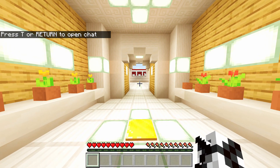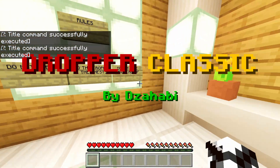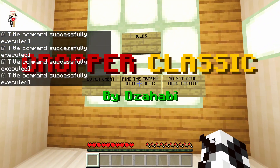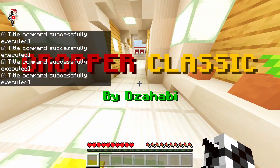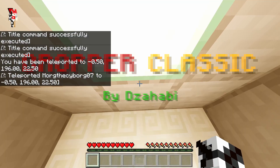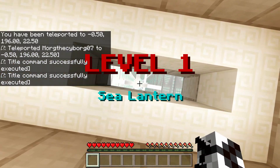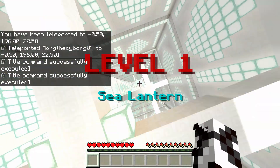At number one is Dropper Classic made by the Sahabi. I'm sorry if I said your name wrong. Before I talk about this map, I just need to tell you something. I'm not putting these dropper maps in a particular order, so don't think they are ranked one more than the other. I'm just numbering them from one to five so it's easier for you to understand which one I'm talking about.